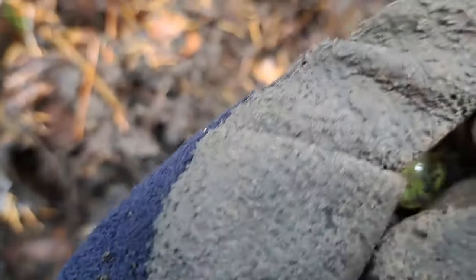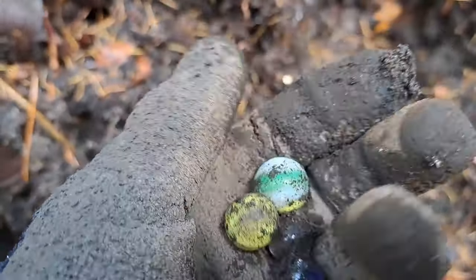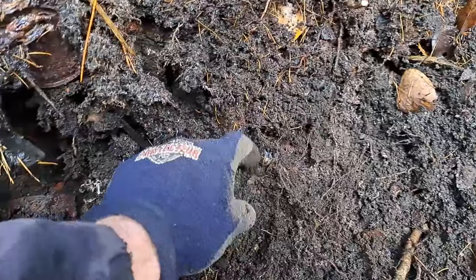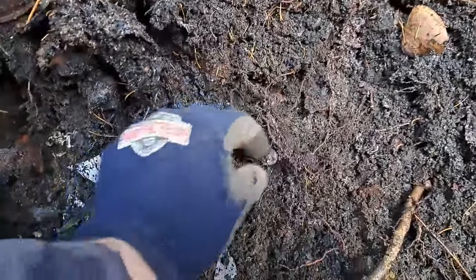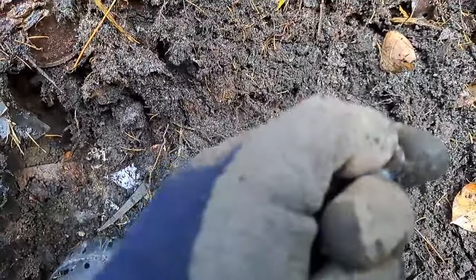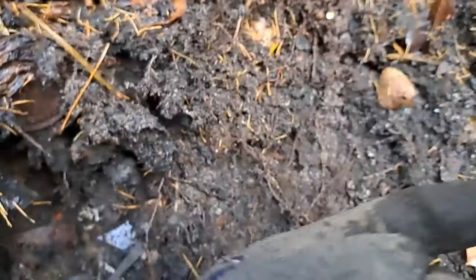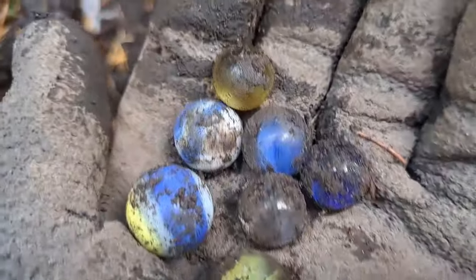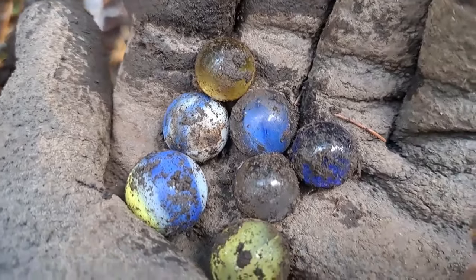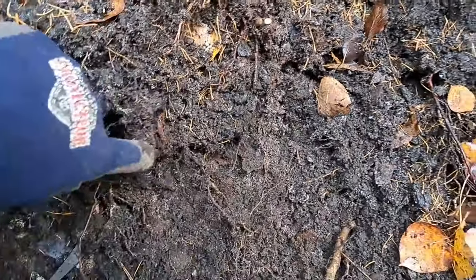That's one of those nice patched ones. Jane dug up two of them last time we were here — exact same thing. There's a blue cat eye, and a nice blue and white patched one. I see another one — it's a yellow clearie, like a peewee. See how much smaller they are than the other ones? It's a clearie — quite a bit smaller.